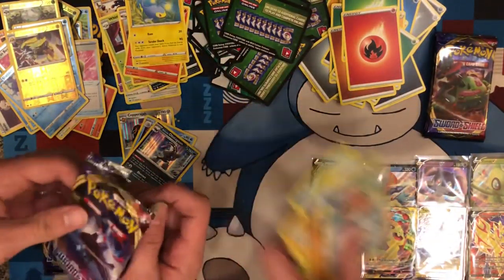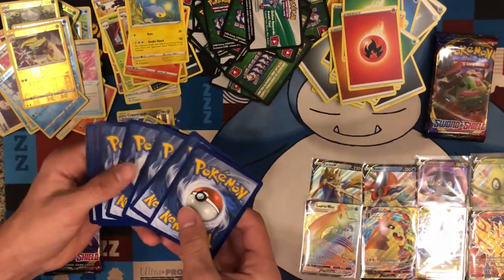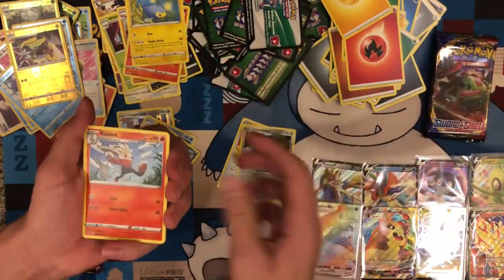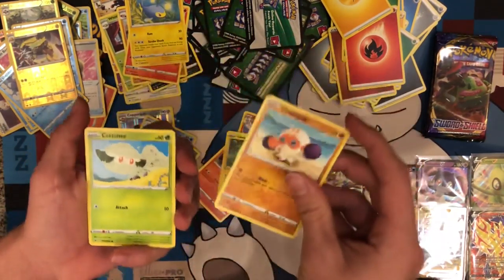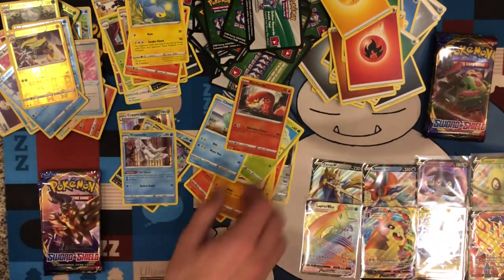Let's see if I can change that up a bit. It's golden — oh, maybe, come on. Electric, Fairy, Switch, Ferrothorn, Raboot, Sizzlipede, Yamper, Clobopus, Cottonee, Chewtle, another Reverse Sizzlipede — just a Frostmoth.